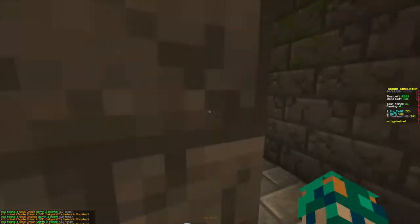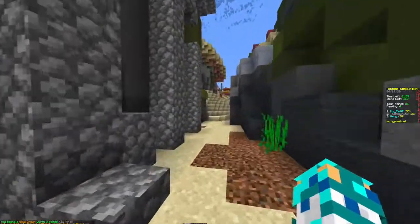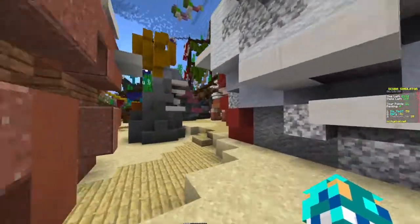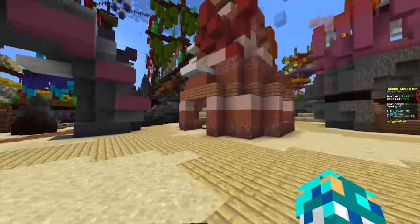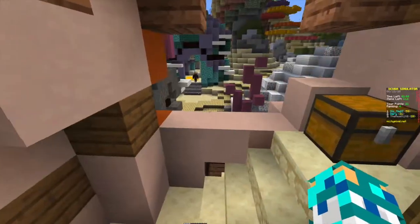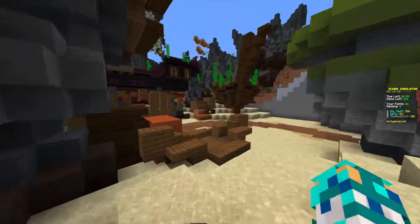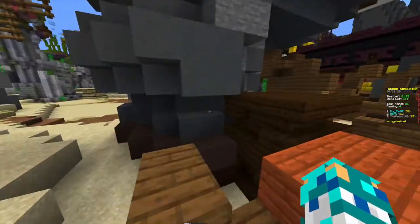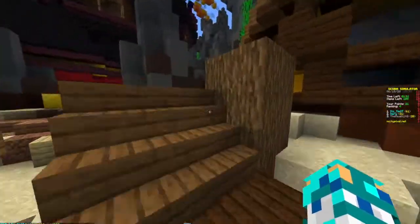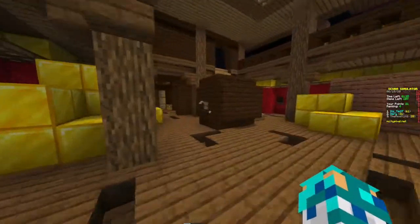Of course every loot box is a different type — there's three points, four points, one point — and obviously you need to get as many points as possible, that's kind of the whole game. There's not much to cover, just gotta keep a lookout for some chests because they contrast so much with the background — they're basically red and gold so they stand out pretty much.